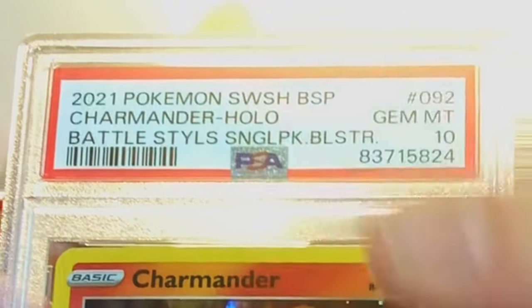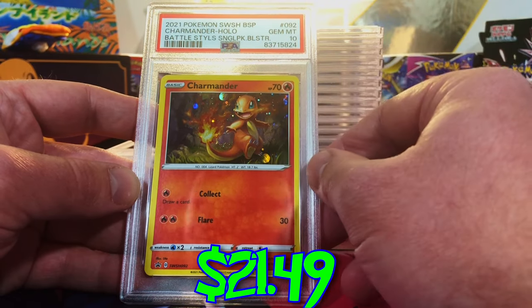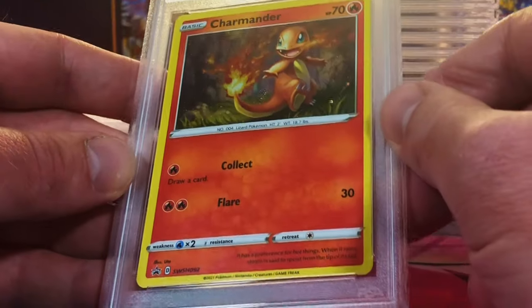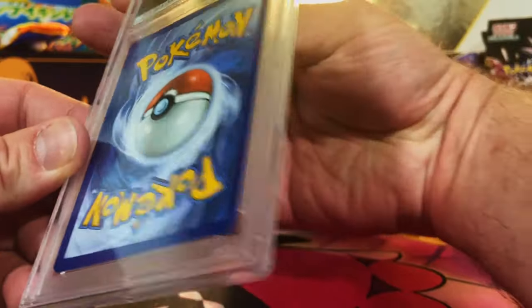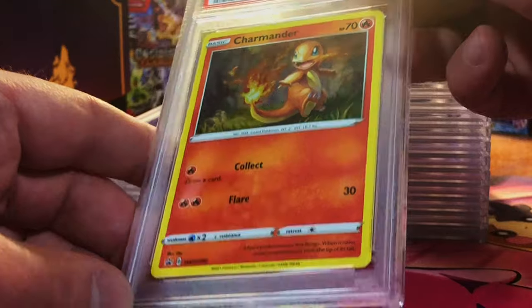I think it's more than eight, really. Wow — first TCG Player near-mint card that got a PSA 10! Nice. Minor edge wear, nothing too crazy, centering's good. Yep, there's another one — I'm gonna go with a nine. It's not too bad.